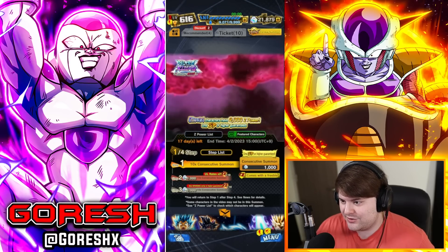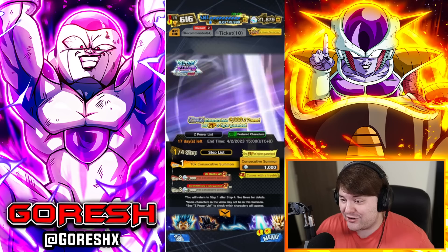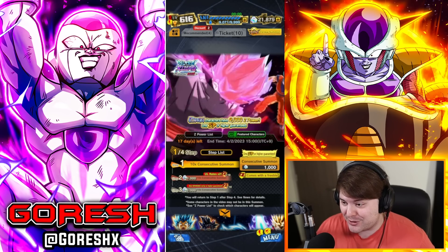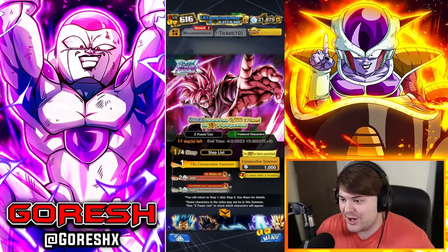Hey guys, Ultra Rosé is here. I really like the way they do this banner art now — they have the actual full preview of the character on the banner art itself, that's pretty cool. Let's go ahead and take a look at the actual characters here, so we go to the Z Power List.